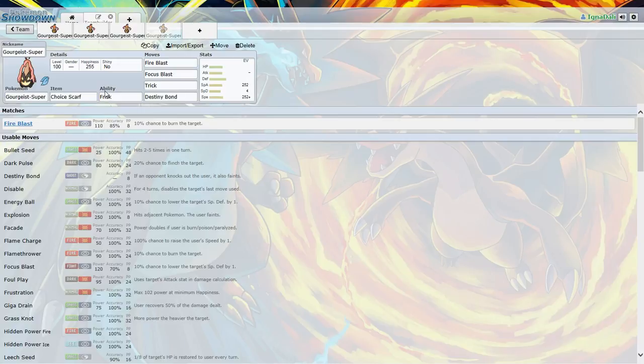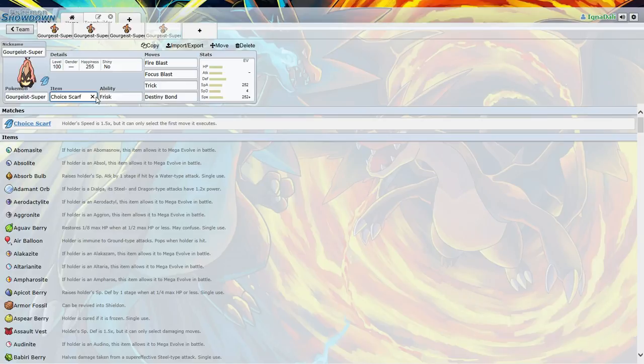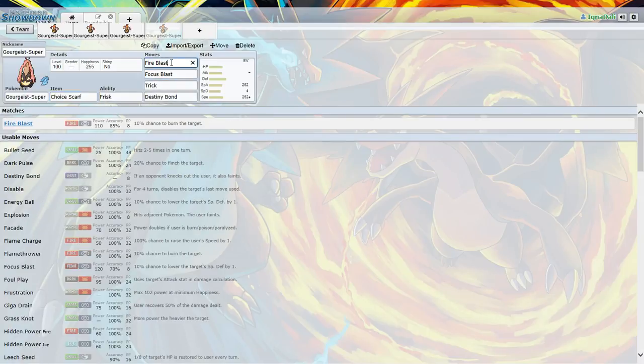Next is our special set. Get that Choice Scarf or Choice Specs, depends on what you wanna do. But get that Trick in there. If you go with Choice Scarf, get Trick and Destiny Bond, definitely. And you get Focus Blast and Fire Blast, because you don't see that coming from a Gourgeist. Who thinks that Gourgeist knows Fire Blast? I wish they would've made this Fire and Ghost, because two Grass/Ghost-type Pokémon in the same gen makes no sense in my opinion. But that's another rant for another day.